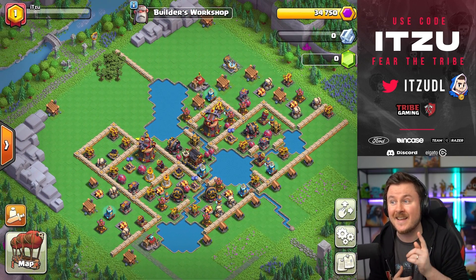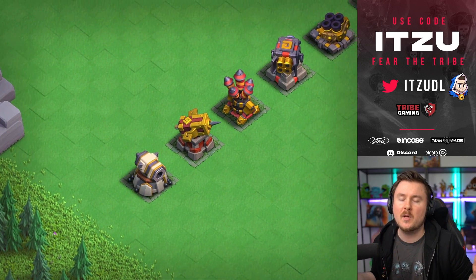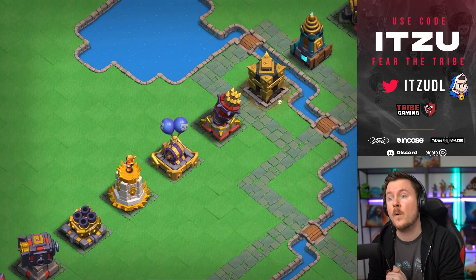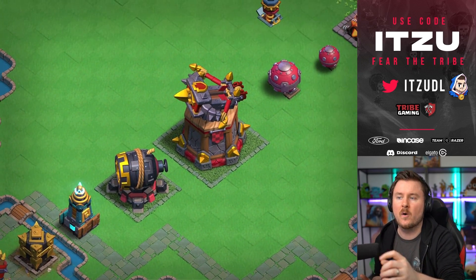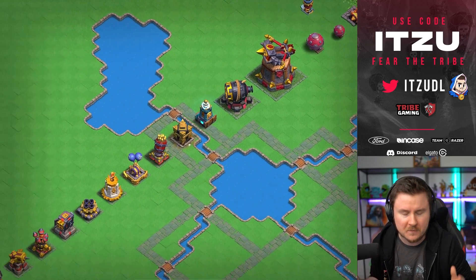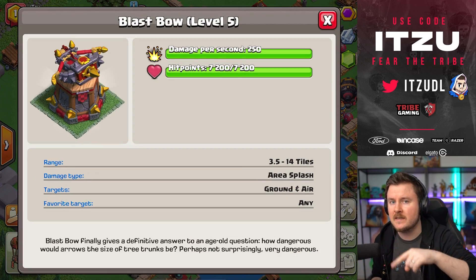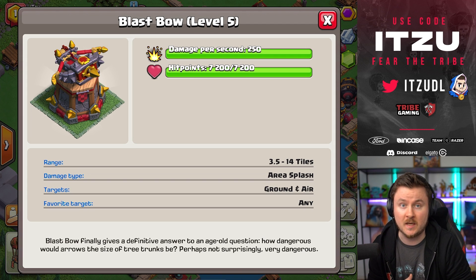The next district is actually the Builder's Workshop. The Builder's Workshop has a couple of nice defenses, but there's actually a new defense in this one. We've already talked about this in Sneak Peek number one, but I never really showed you how it's actually working — that's the Blast Bow. You can see this big X-Bow-looking defense. It is crazy, crazy strong. The Blast Bow is a really big range defense with a circular attack radius, and it's dealing splash damage.